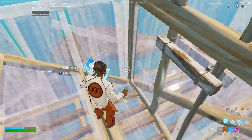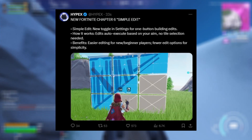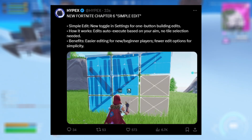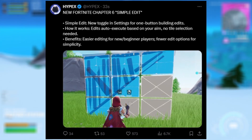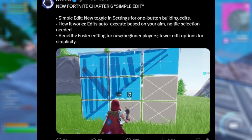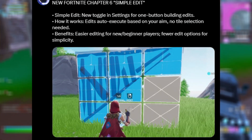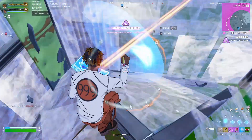Now for the most exciting thing this season is going to have — simple edit. It has been highly anticipated throughout the years and is finally coming to the game. Simple edit is a new toggle and settings for one-button building edits. It auto executes based on your aim for your edit and no tile selection will be needed. The benefits are easier editing for new beginners and new players, but fewer edit options for simplicity. I personally think I'm going to use this.